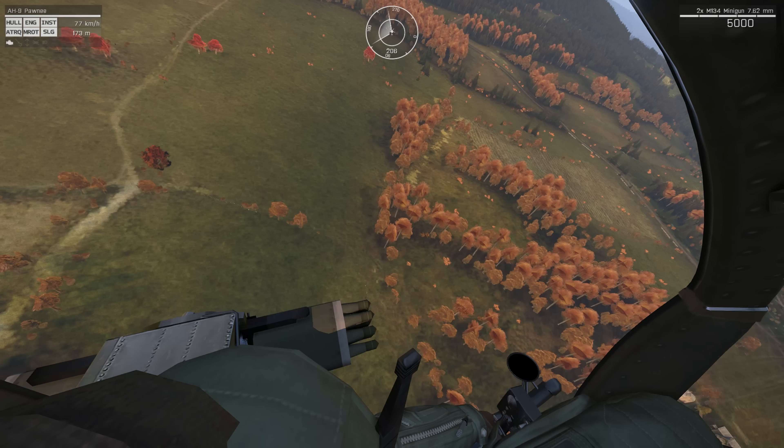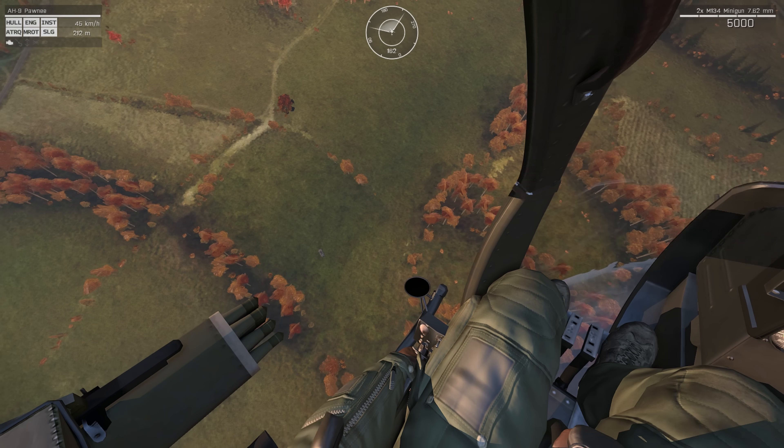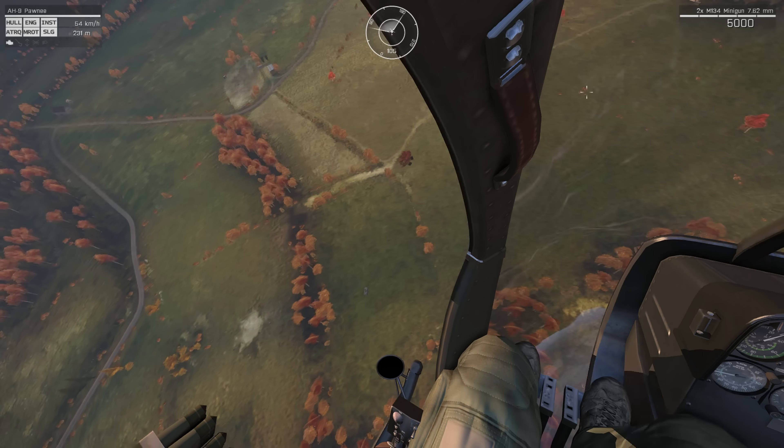Once you're high enough up, there are two options. One, to egress — particularly if the threat is something you don't have much chance of hurting, like a tank — or two, to attack it through a steep dive.